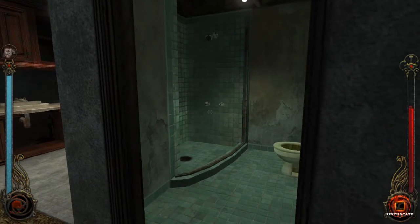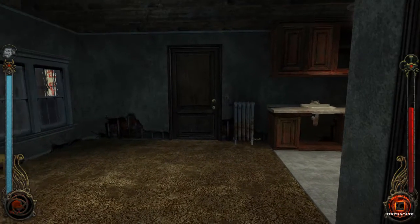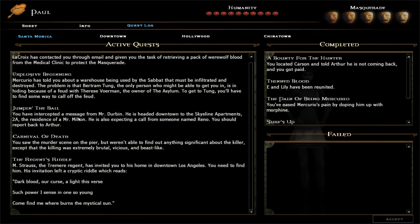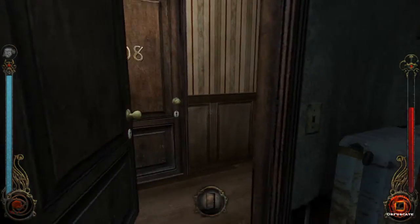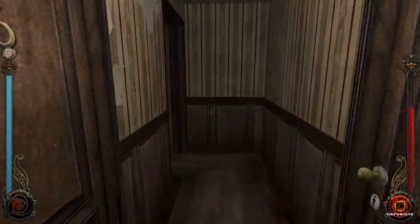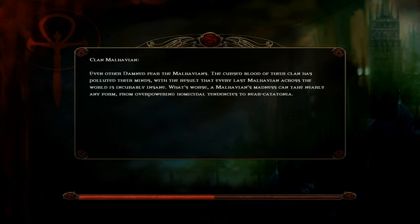Alright, so we are getting started — it's been a little while since we last played, sorry about that, a lot of life got in the way. We're doing 'Jumping the Bail.' We intercepted a message from Mr. Durbin — he's headed to the Skyline Apartments to a Mr. Milton's residence, and he's expecting a call from someone named Reno. We should report back to Arthur. We also have a secondary mission: LaCroix contacted us by email to retrieve a pack of werewolf blood from the medical clinic to protect the Masquerade. We're going to try the medical clinic — sneaking is kind of our game with that whole Obfuscate invisibility.